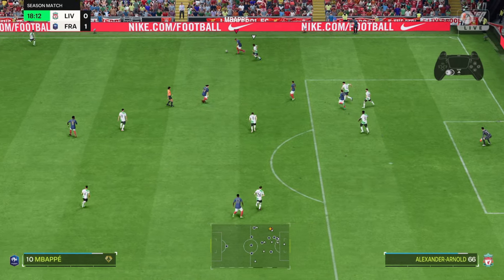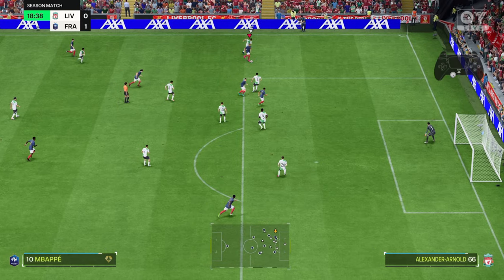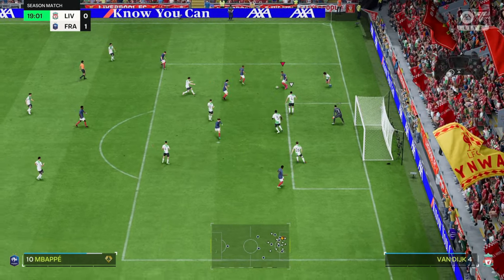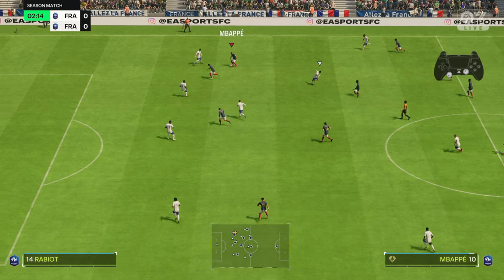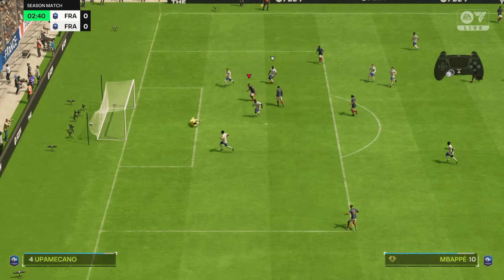There are so many variations this season — it is super interesting. The next example is exactly the same: we're doing controlled sprint with Kylian Mbappe, then we use the sprint button to kick the ball a bit in front and get rid of the push from the defender. This is very important because you don't want to take a shot while being pushed by the defender.